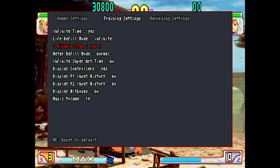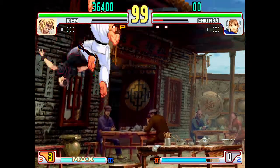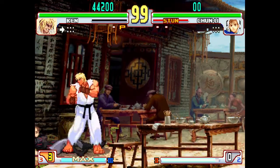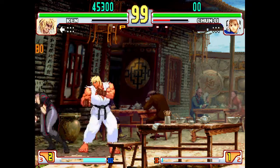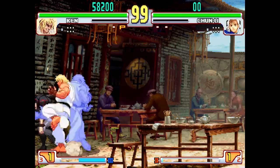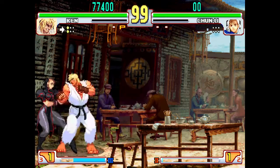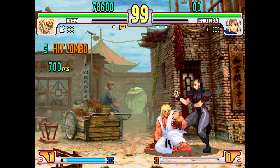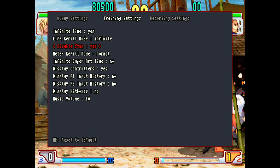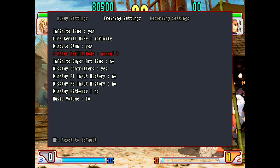Now I set the computer to have infinite health. There's also Disable Stun — she won't get stunned. Or if you're working on a combo that's specific to stun, like playing Necro and trying to do Electric Snake off a stun, you'd want to enable stun. I don't need it for my practice so I just turn it off. You can also go ahead and put Infinite Meter — set meter refill to Infinite.